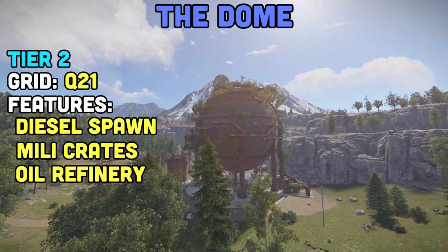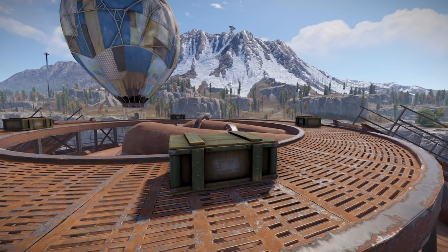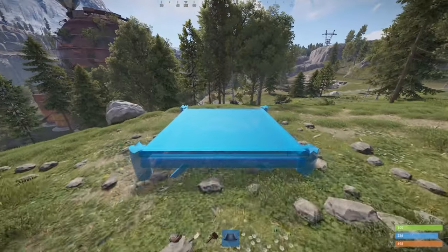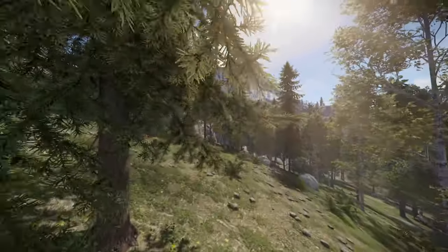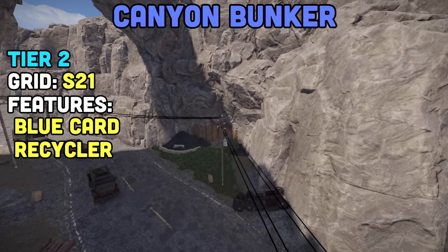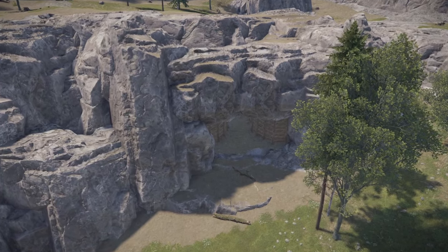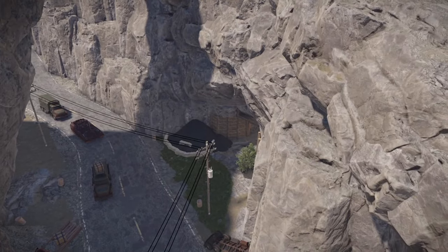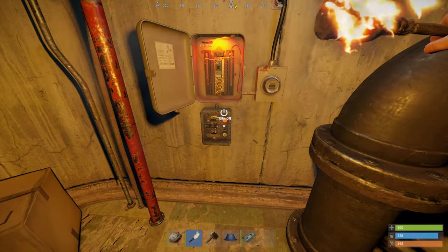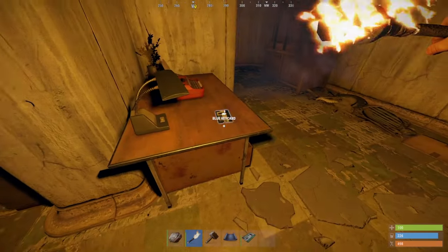The Dome, modified in this version of HAPIS, is located at Q21. The monument itself is the same as vanilla — it's got the refinery, crude barrels, and regular and military crate spawns. But Chinook has a chance of dropping a locked crate, and the amount of real estate here is insane. There are so many trees and nodes — you can come out here and build wherever, making it your own solo's paradise. Right next to it is the Canyon Bunker at S21. One of the main features is that it's actually connected to the Dome. Go in the cave entrance, and it'll take you out to the other side at the road. Once you find the recycler, go into the room right next to it and put the fuse in for the green card puzzle. Once the door is powered, swipe the card, collect the loot boxes, and pick up the blue card on the table.